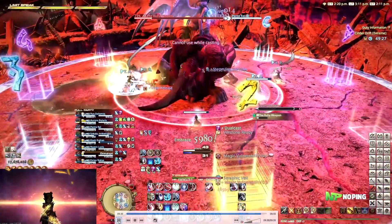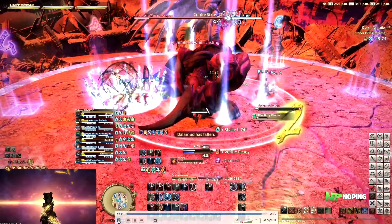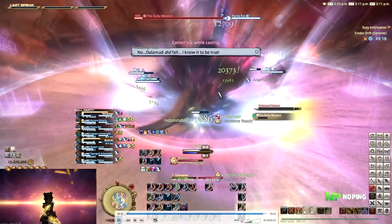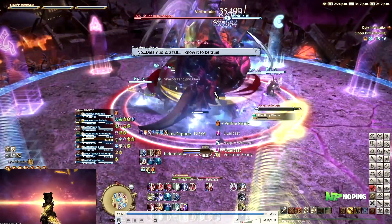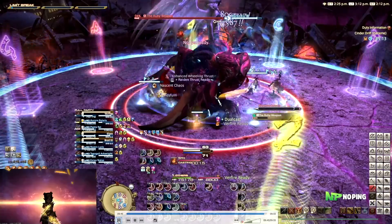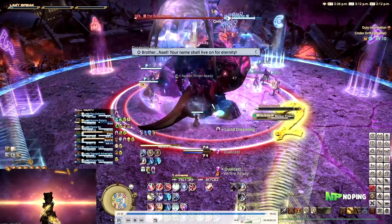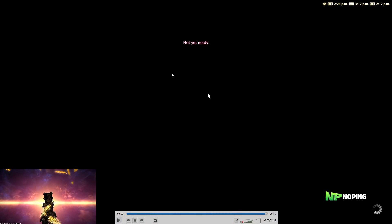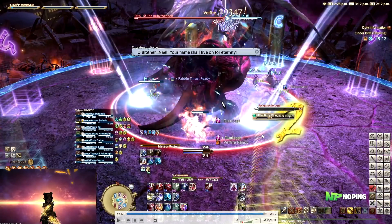Then Dalamut will fall again, so make sure everybody's healed up. And then we go into the next set of Meteor Project again where you drop the meteors and move behind the final one. If you've got decent damage you should be able to kill it around this time. That's pretty much the Ruby Weapon — there is a little bit more towards the end before enrage, but I've never seen past this much. If you have any more questions about certain mechanics, feel free to leave them in the comments. Hope it was helpful and I'll see you in the next one.